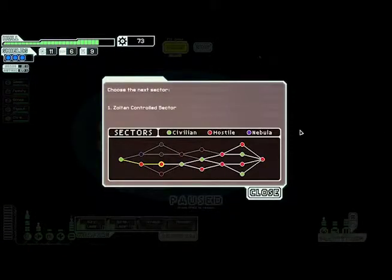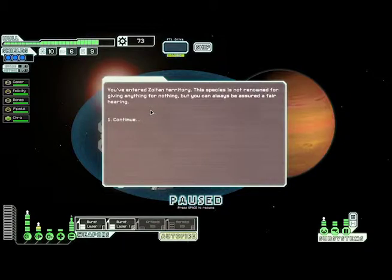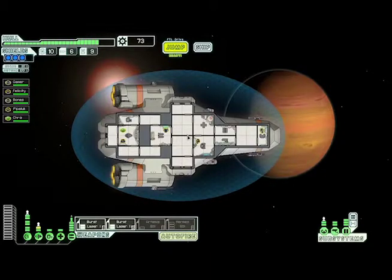Sector number four — we only got one place to go, and that's Zoltan territory. Those are the happy people. We've entered Zoltan territory: the species is not renowned for giving anything for nothing, but you can always be assured a fair hearing. We're in sector four now, and thus we'll go ahead and bring this episode to a close. Be sure to click like and subscribe so you know when we get the next part of our FTL story. Thanks for tuning in and watching — we'll see you next time!